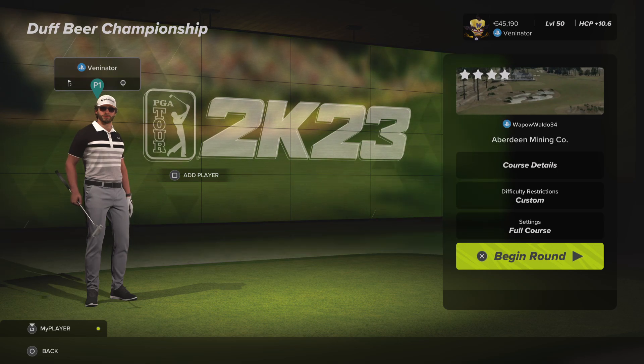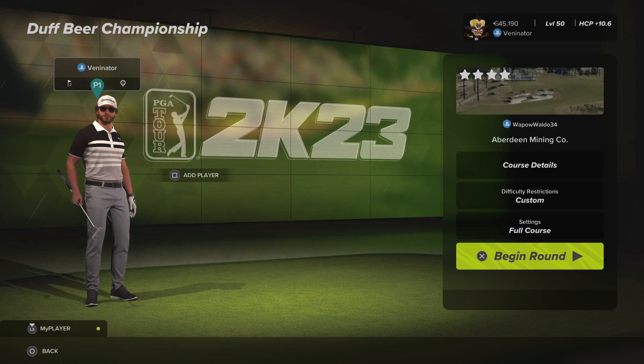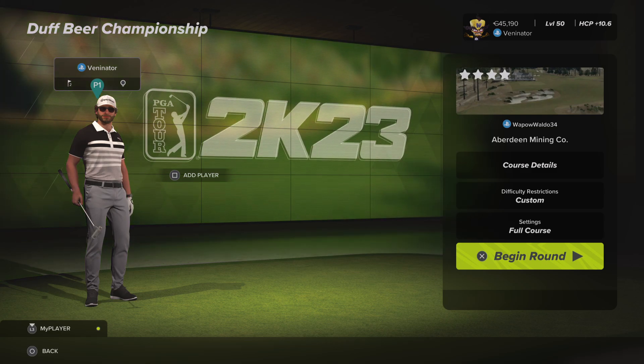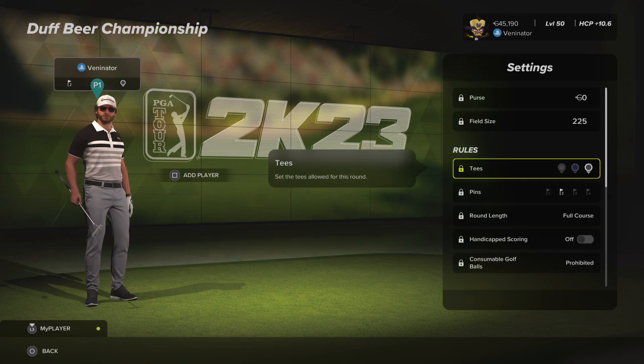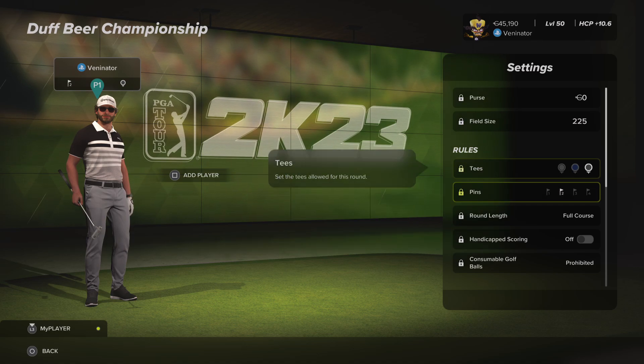Hello, John here, also known as Venonator, and welcome back to the TGC Tours. So we're into round number two of the Duff Beer Championship at Aberdeen Mining Co. It's the final event of the season, and hopefully if we make the cut here, we'll be able to carry on. If not, then this is my last TGC Tour round of the season as well. So fingers crossed we make the cut. I got seven under in the first round, by the way, so that's a good start. Let's see how we do in round number two.